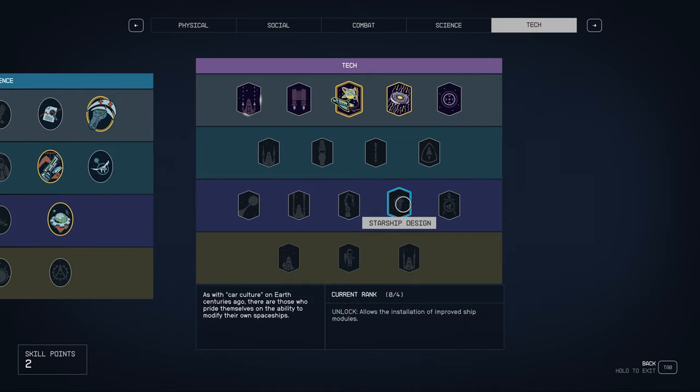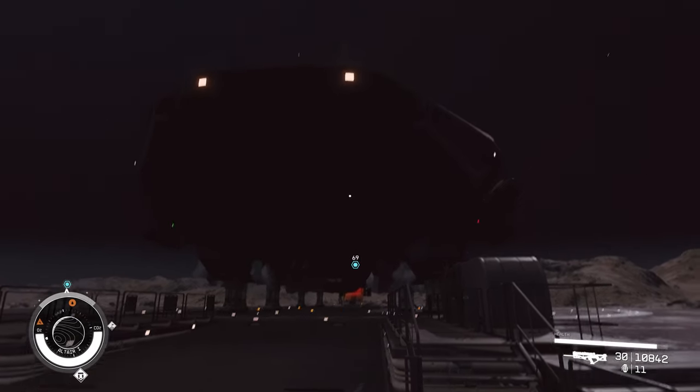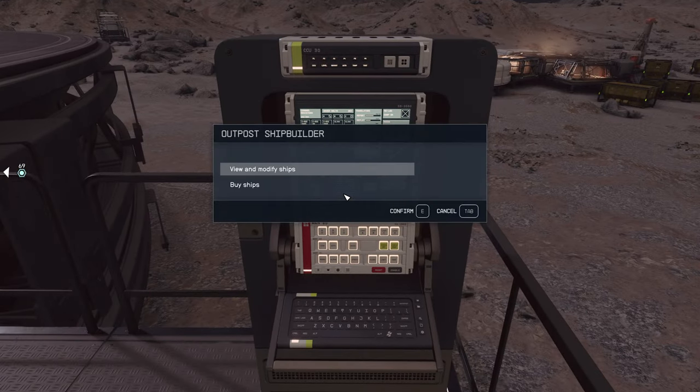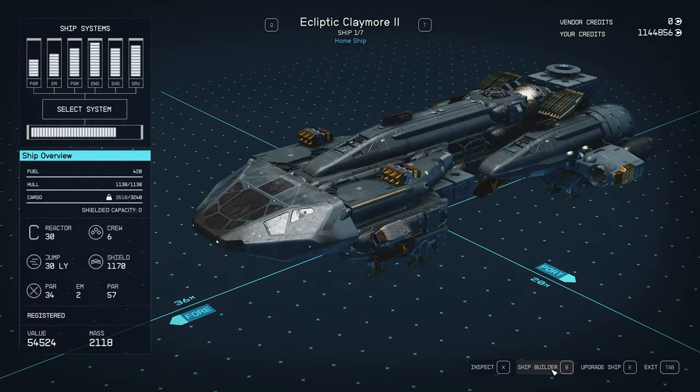But essentially, I shouldn't be able to use anything that needs Starship Design when I am working on my ship. So here's my Starship. I'm at my base. I'm going to go into my ship builder menu. You can do this at any of the Starship ports — I just chose this one because it has a good selection. We'll go in and view the ship and modify it through the ship builder.